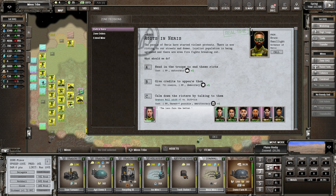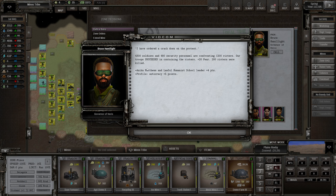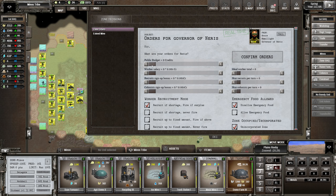Riots in Neris! That's quite a lot of credits - difficulty 221 for the oratory roll. I'd like to do this but we're going to fail it. It would make everyone happy but not the rioters. Probably best to send the troops in. We killed 200 rioters - that's fine. Let's give them some credits, maybe 20 a turn. That'll make them happy too. Worker's salary - let's make sure they're getting a decent wage.